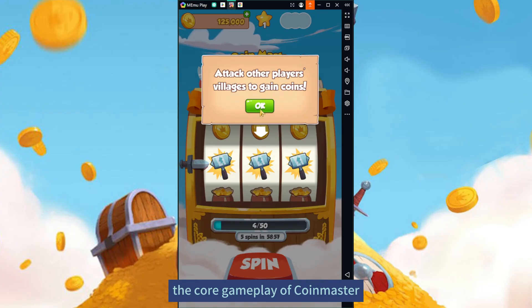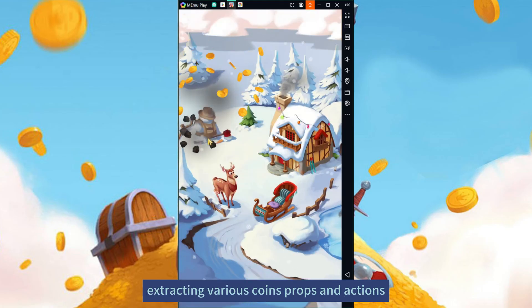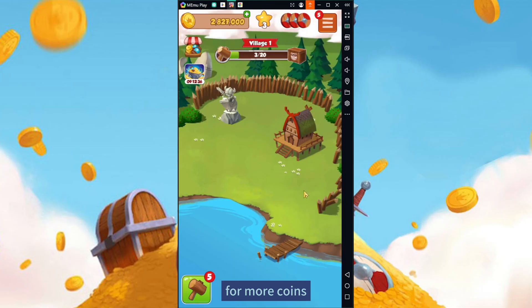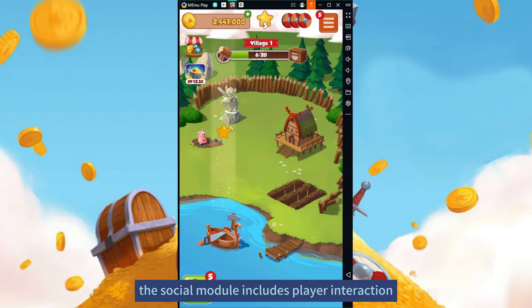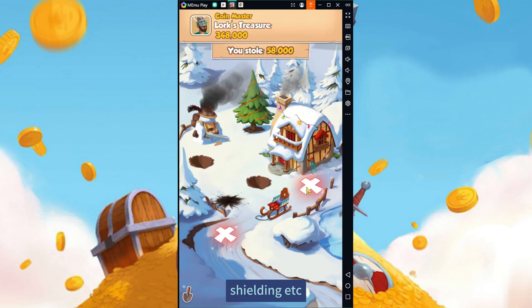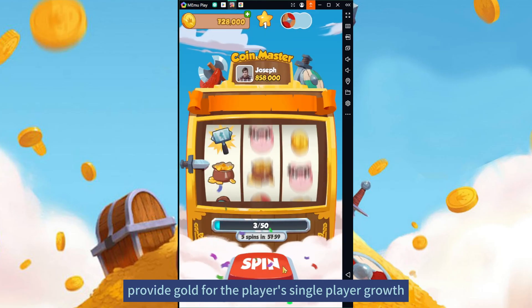The core gameplay of Coin Master is the process of spinning the slot machine, extracting various points, crops, and actions, and obtaining coins to upgrade the level of one's village for more coins. The social module includes player interaction actions such as attacking, digging for treasure, and shielding.